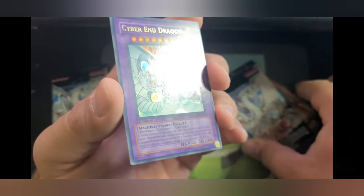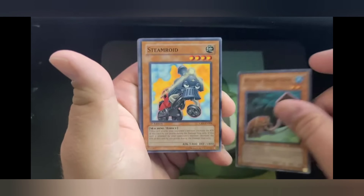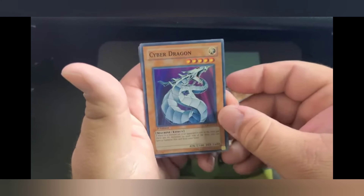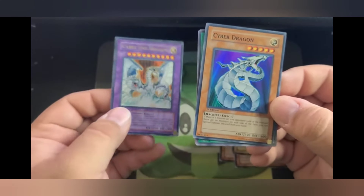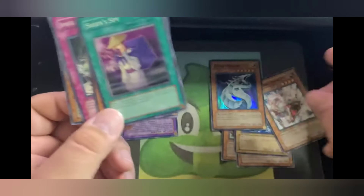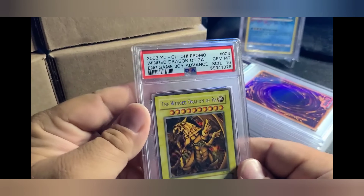It's not an ultimate rare but holy heck — usually no problem preserving pack arts. That's insane. Definitely grading that. Poison Draw Frog, another Steamroid, Mad Lobster, same pack — Tyrano Infinity and a freaking Cyber Dragon! You cannot get a better pack unless you get an ultimate rare. Those are probably the best two packs you could pull from this entire box without pulling an ultimate rare.